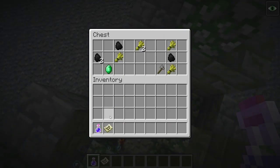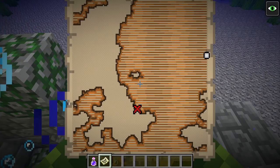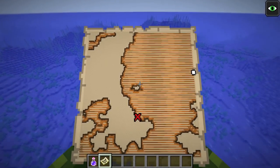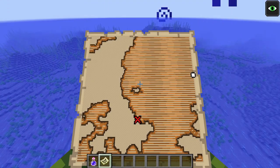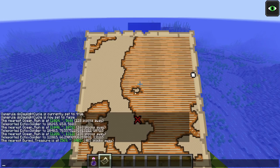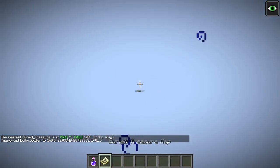For every underwater ocean ruin you find, there is more treasure to be located — X marks the spot on the map and it normally generates on a beach. I'm curious: does the treasure only generate once you access the map, or is it pre-generated in the world? I'll use the locate command to find the buried treasure coordinates and teleport directly to them.